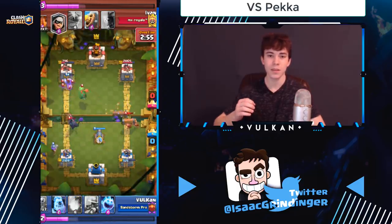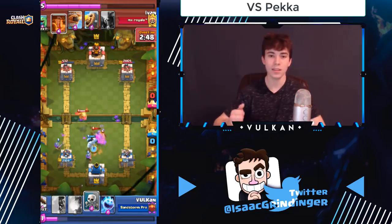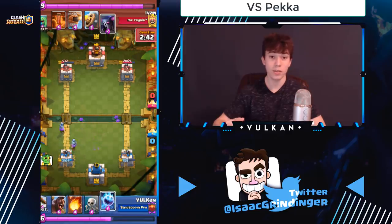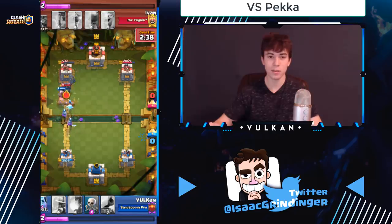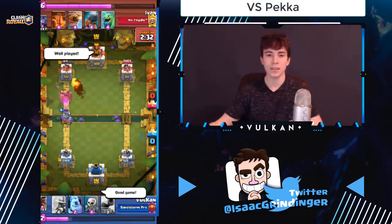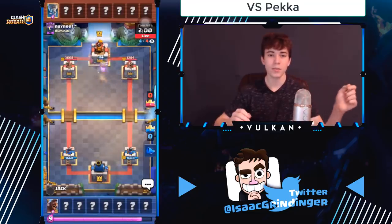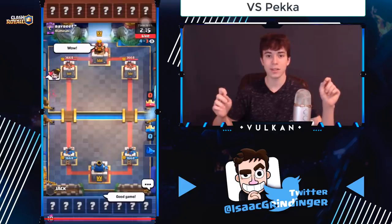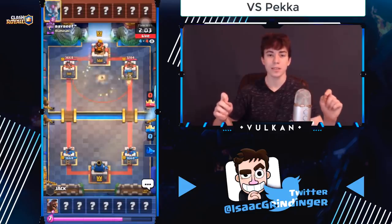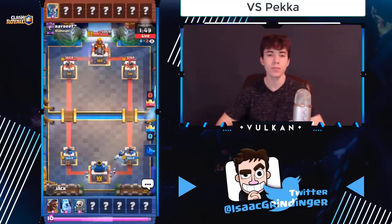Versus PEKKA decks you can also use split-lane pressure: go ice golem in the back, then musketeer behind it. They'll play troops to defend the ice golem plus musketeer; when those cross the bridge, go hog opposite lane at the same time. You're split-lane pressuring and they won't have enough elixir to defend the musketeer and use PEKKA on your hog at the same time, which means their counter push won't be as powerful. Another important thing: try not to play your cannon unless they play battle ram.